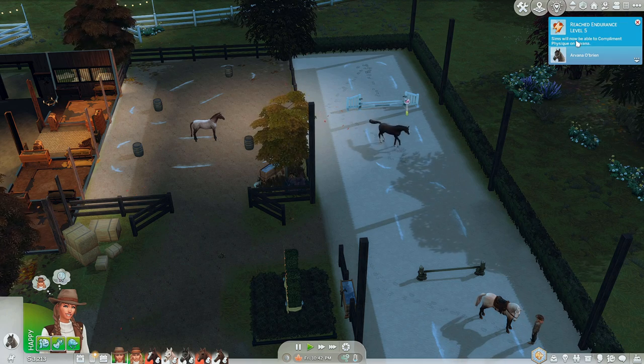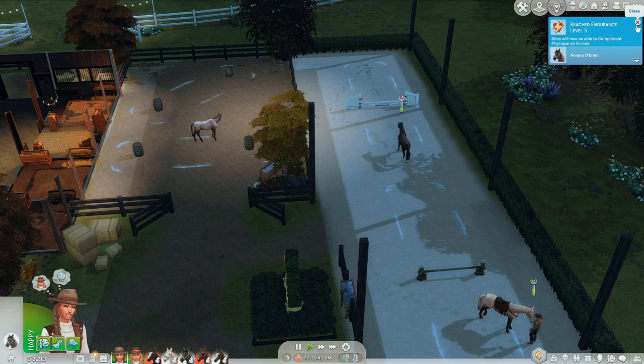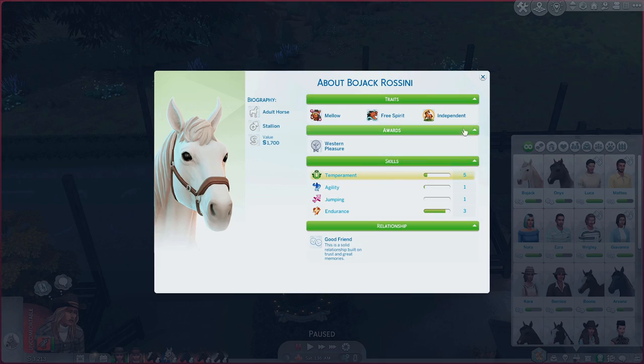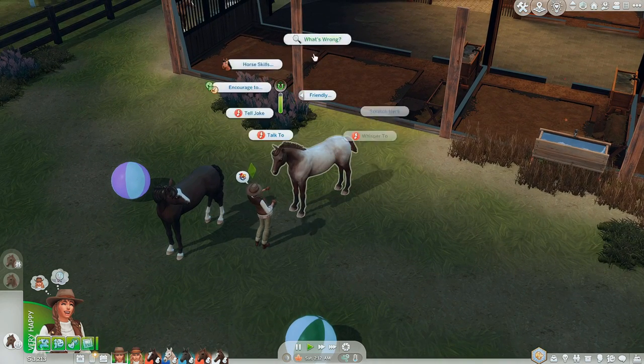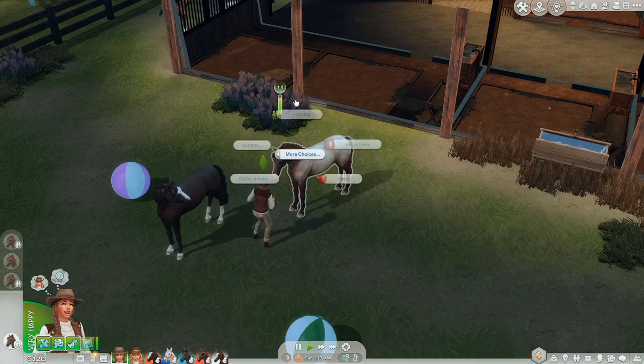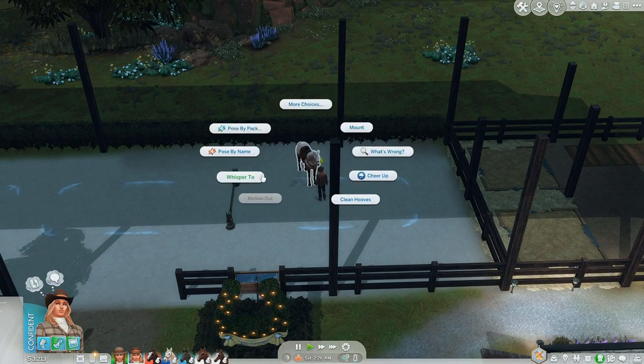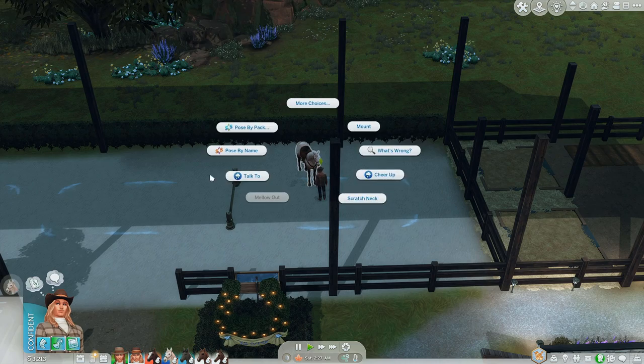Arvana reached level five in endurance — sims will now be able to compliment physique on Arvana. Bojack leveled up his skill to level five, and his temperament is about to level up too. We'll probably wrap up the episode here shortly once we're done training them and getting them to a good spot.